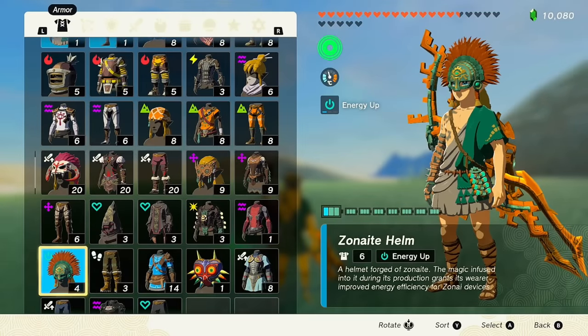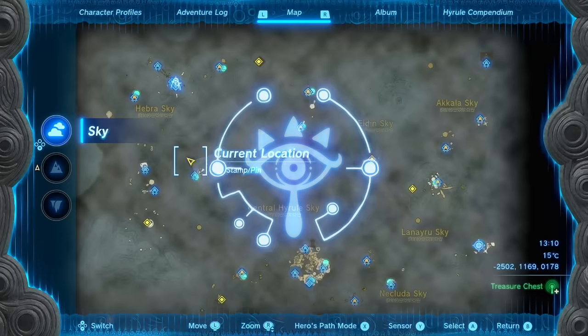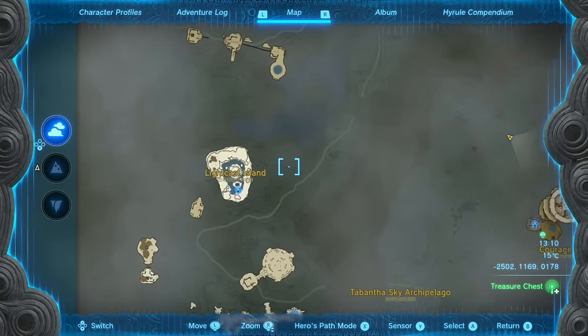There are going to be three pieces of Zonite armor that I highly recommend you get. I already got one, which is the helm, and I hinted at where another one was in a previous video, so if you've been following along you may have already found them.